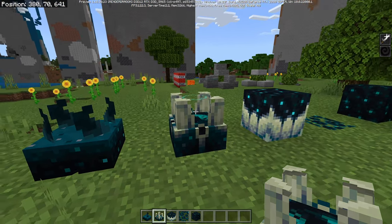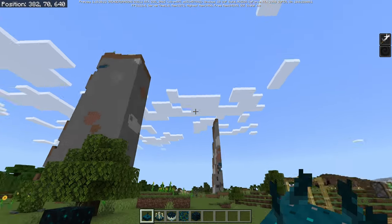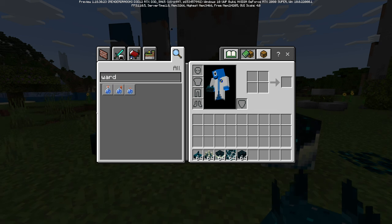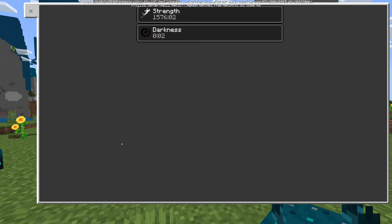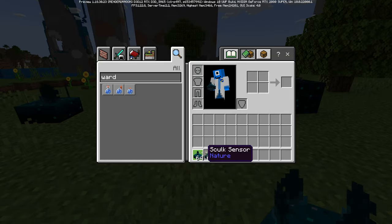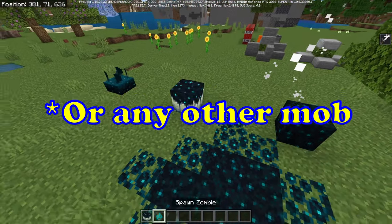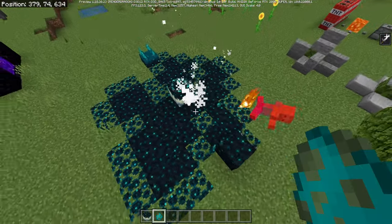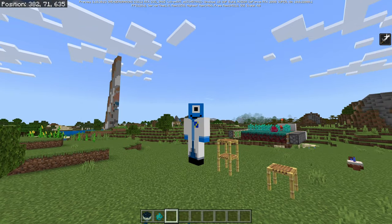If the Sculk Shrieker detects movement from, let's say, the Sculk Sensor or anything, you get this darkness effect, which is going to look way better when you're in a cave actually fighting the Warden. The Warden has not actually been added to Bedrock Edition just yet, so you're still going to have to play on Java Edition to get that. You can also see that when a zombie dies next to a Sculk Catalyst, the Sculk stuff will actually spread — and this is actually quite a lot of spread. And when you destroy it, it will give you experience, assuming you're in survival.